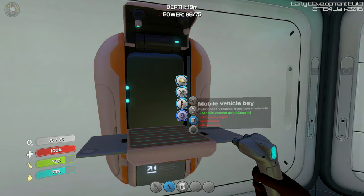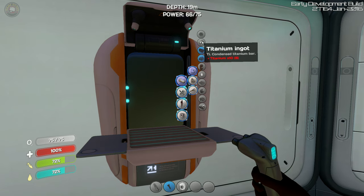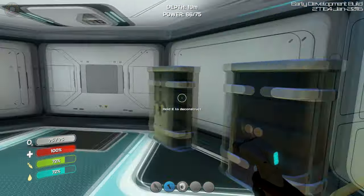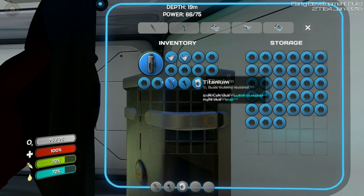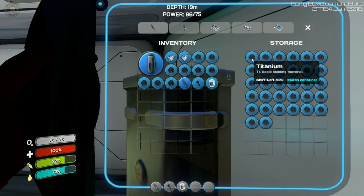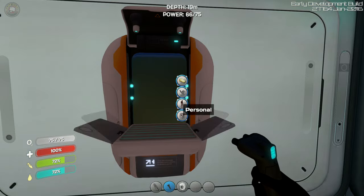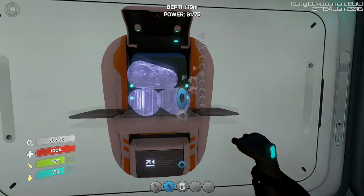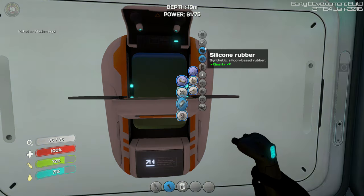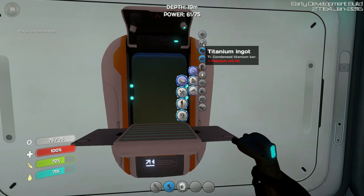Titanium ingot is pretty simple — you go up here and find it right here. Titanium ingot is 10 times titanium, so we have a shitload of that, no problems. We have two, four, six, eight, ten — let's keep a couple more extra. You just move over here, open this up, and it's just like a bar. There we go — looks a little different than the actual ore.